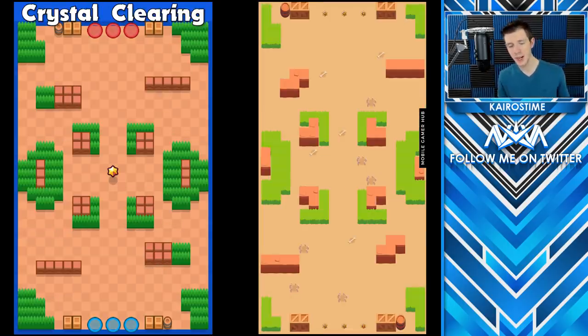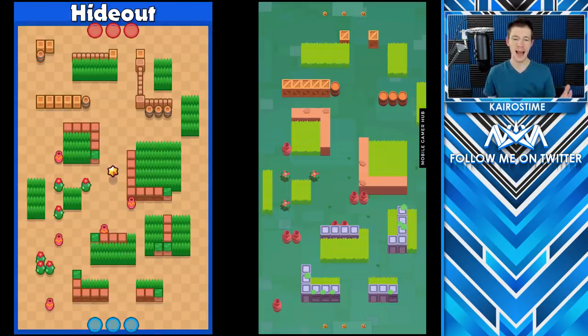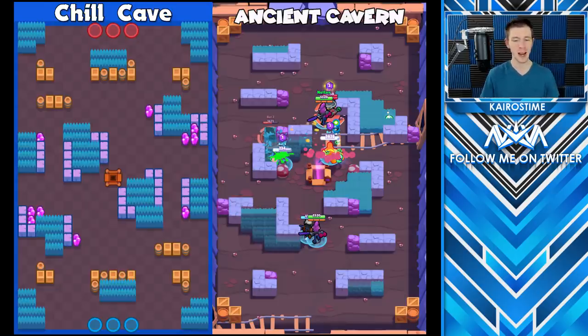Some of the maps are actually changing names. In Bounty, Star Gulch is now going to be called Crystal Clearing to match Crystal Cavern in Gem Grab. Cabbage Patch is going to be renamed Death Cap Trap to match Death Cap Cave in Gem Grab. Groundhog Burrow is going to be renamed Hideout, and Terracotta Square is going to be renamed Stone Fort. There are no name changes in any of the Brawl Ball maps. In Gem Grab, Ancient Cavern is going to be renamed Chill Cave.